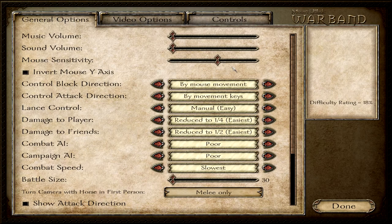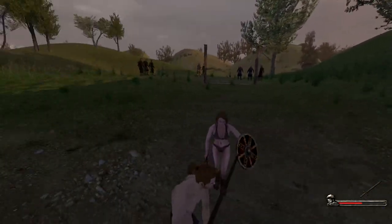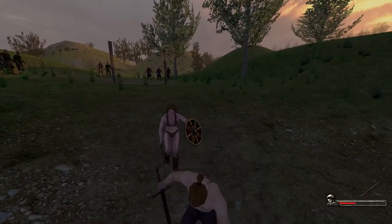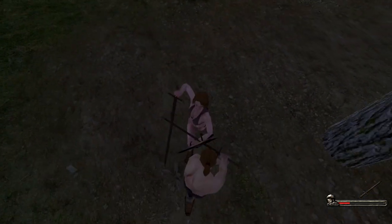If I choose the option by mouse movement, my mouse movement will determine how I block. If I go up, I will block up. If I move my mouse downwards, I will block down. As you see, according to how I move my camera, my block direction does change.